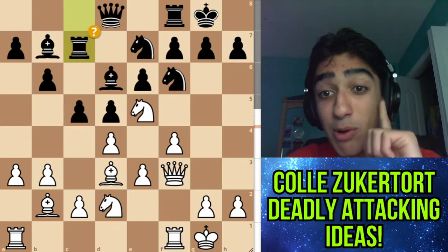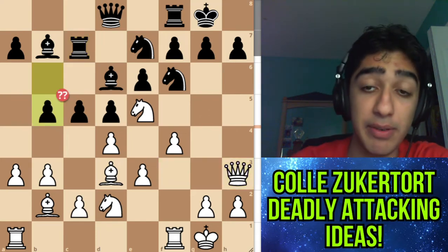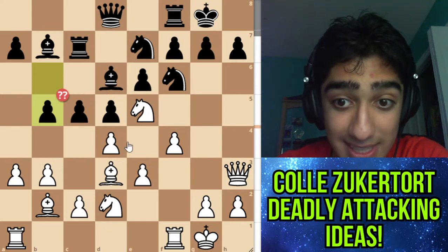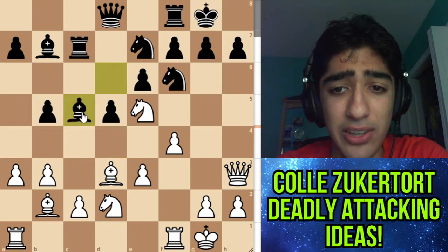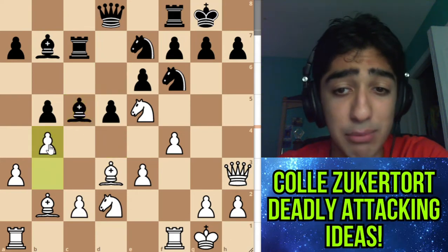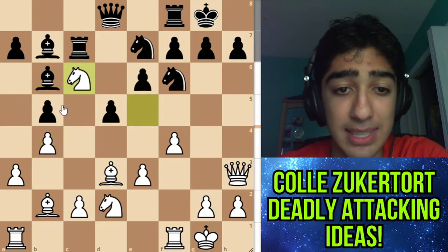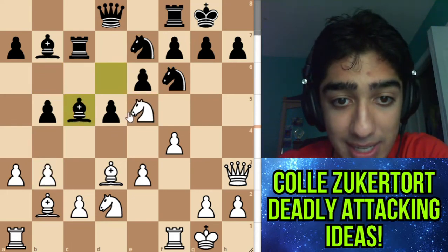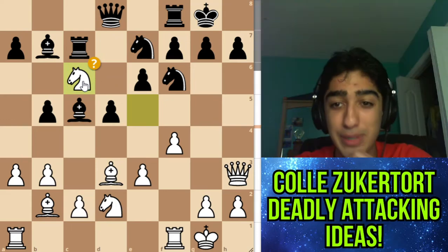Instead we saw b5, which makes the position all the more easy for the white pieces. Here after c-takes d4, Tari thought he was out of the woods. Maybe more accurate is the move b4, and after bishop b6, then knight c6 — because the bishop is a little bit more offside on b6. But you can't blame Caruana for playing the brilliant move knight c6. Absolutely beautiful move.